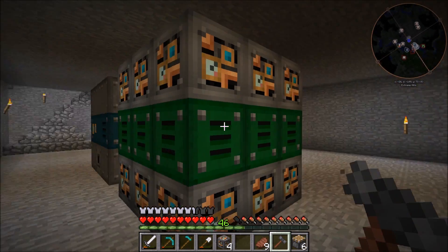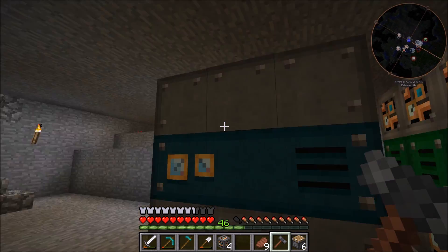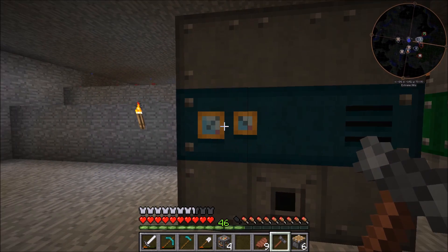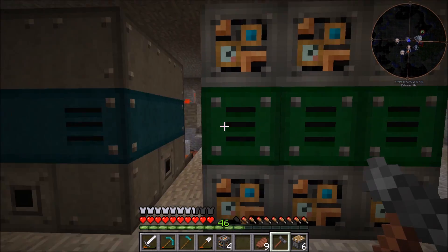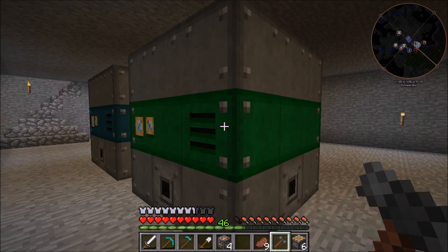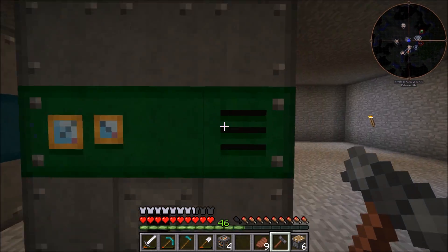We want to make sure that we click on the correct side because other sides have different textures. This is the side I clicked on and it's got these nice little dials or something. If we click on this, you can see we get it on this side again and these sides don't have it. So it's just something you can do if you want to, but it's not really necessary.